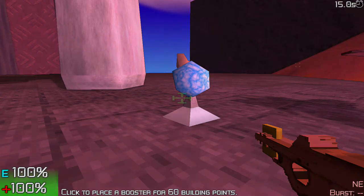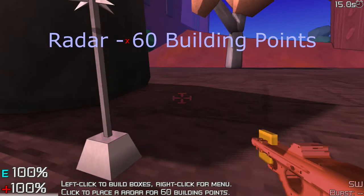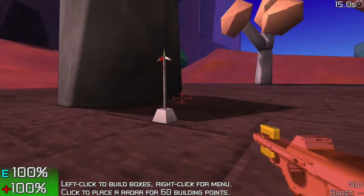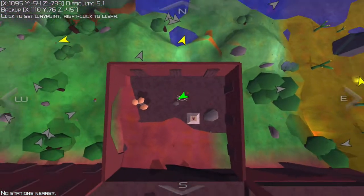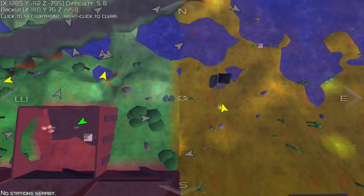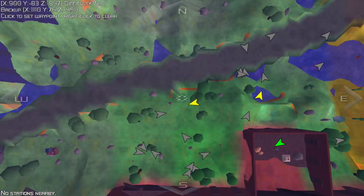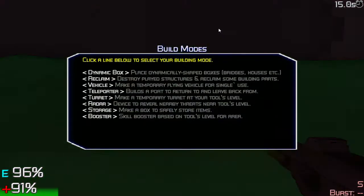Now I'm going to talk about the radar. The radar has a huge coverage area as well, just like the booster — 60 building points, just like the booster. It not only shows you the triangles of where all the enemies are, it also shows you the rectangles around enemies when you're not in map mode, as you saw earlier.